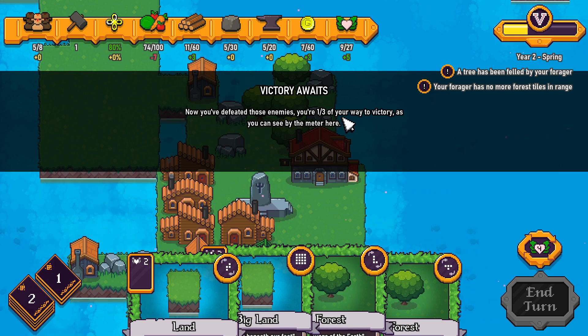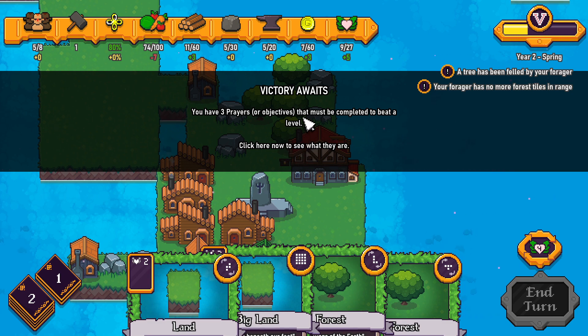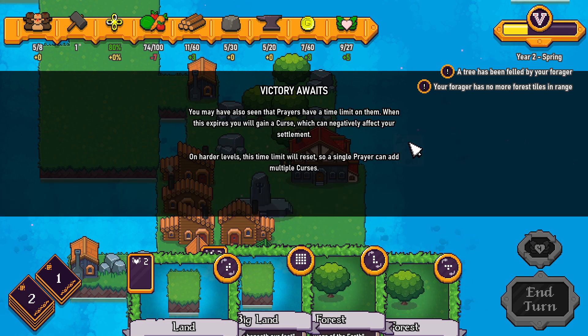Now you've defeated those enemies, you're one in three on your way to victory. You have three prayers or objectives that must be completed to beat a level: defeat one wave of enemies (done), understand and complete the tutorial, and survive for four more turns. You'll normally be able to add a powerful card as a reward when you complete a prayer. Prayers also have a time limit — when this expires, you will gain a curse which can negatively affect your settlement. On harder levels, a single prayer can add multiple curses.